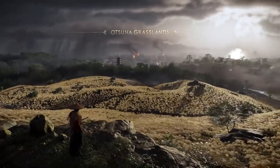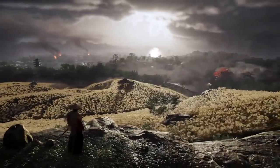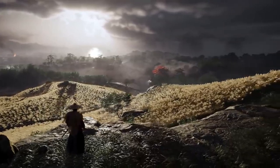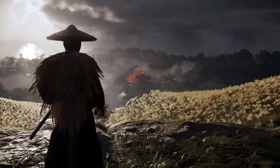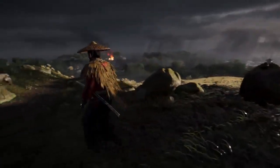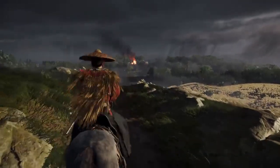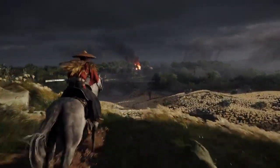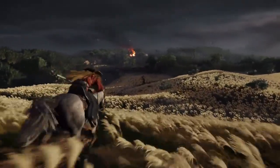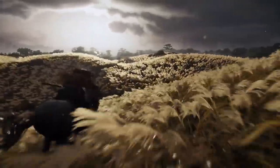Key highlights. Enhanced graphics and performance: one of the most exciting aspects of the PC release is the enhanced graphics and performance. Ghost of Tsushima Director's Cut will feature ultra-high-definition graphics, taking full advantage of the latest PC hardware. Players can expect higher frame rates for smoother gameplay, enhanced textures, and increased draw distances. Additionally, the game will support ultra-wide monitors, allowing for an even more immersive experience as you explore the stunning landscapes of Tsushima.